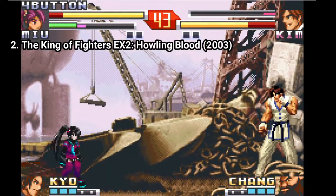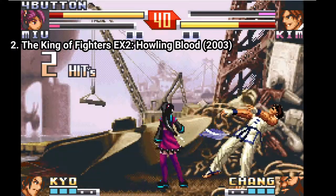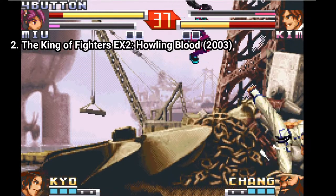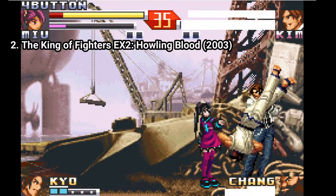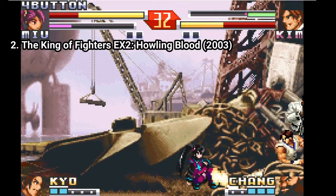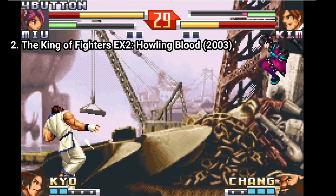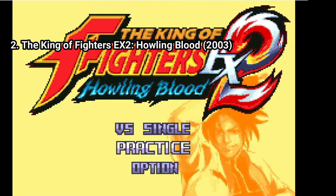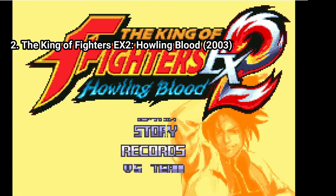The story in EX 2 is as sloppy as in the first one, but it's ok — it's a fighting game and the most important part is the fighting, which is solid in this case. Most fighting games back then had filler stories, just to check a box that the game has a story. And in game modes you get fewer options, and I don't understand why.